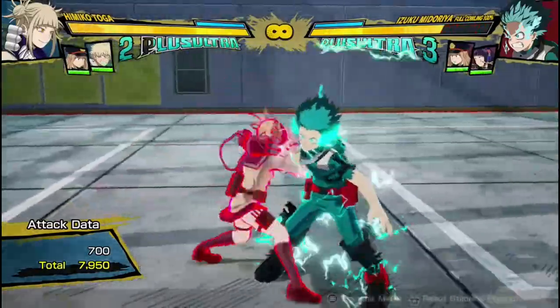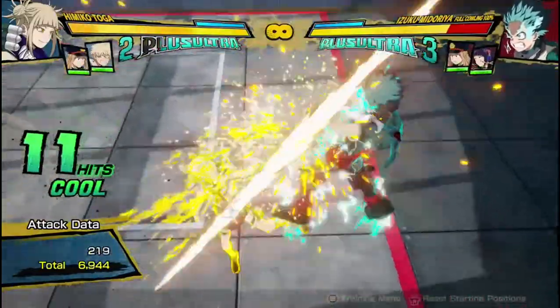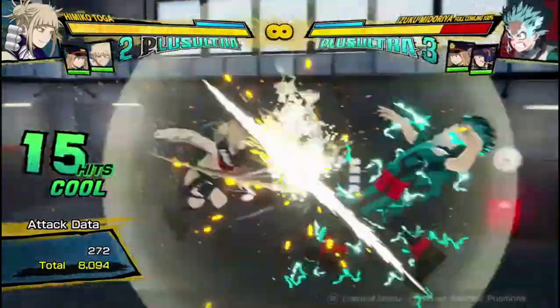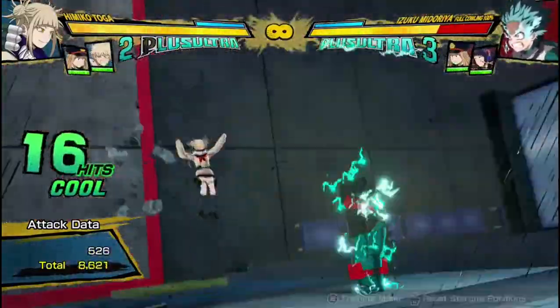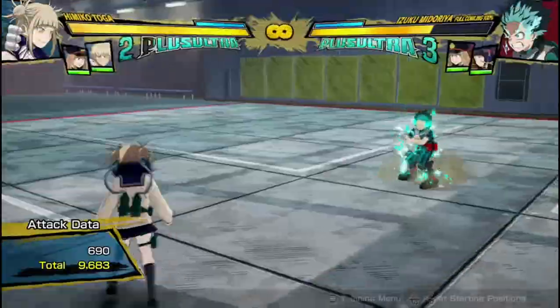It's going to do about 8,000 damage — 8,600, and you get a wall splat. So yeah, the red attack is just good at adding damage to your combos.